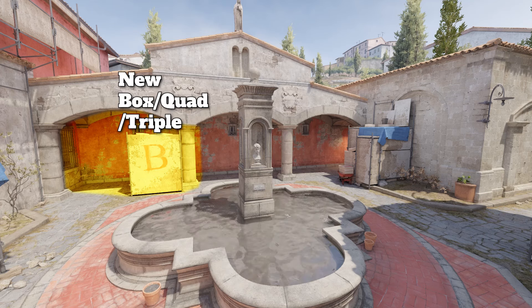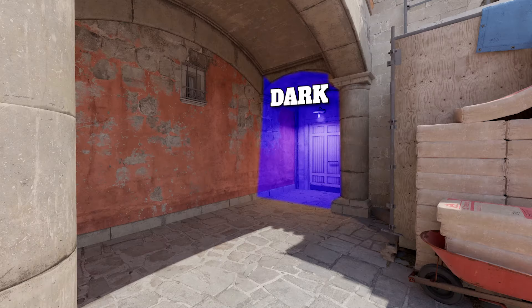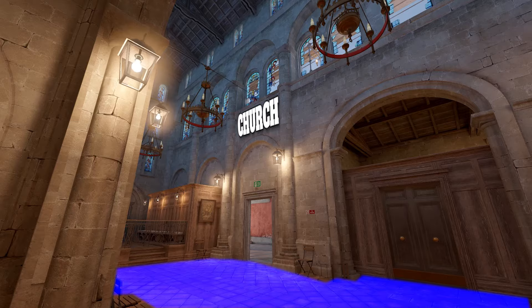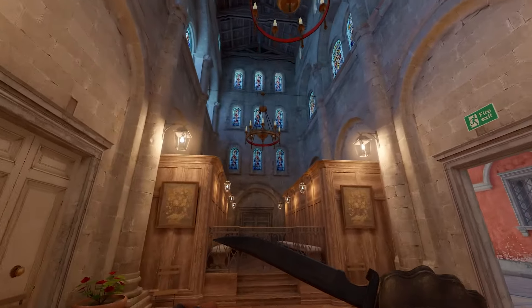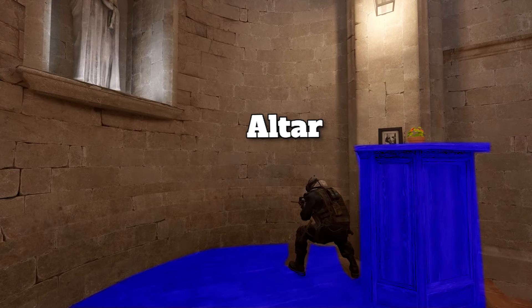Then you got new box, which is now called triple. This is pillar, going to be dark, and then you have fountain, then coffin, and then you go into church. This used to be construction, but it's no longer construction — as you can tell it's fully constructed. Now it's called church and this is called altar.